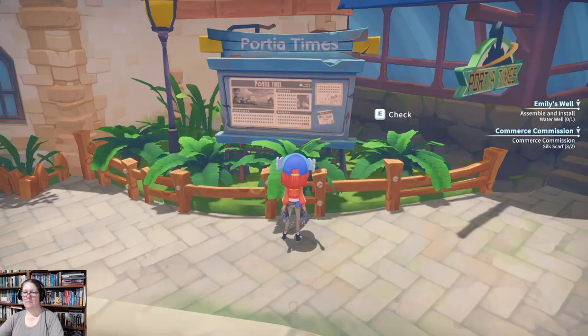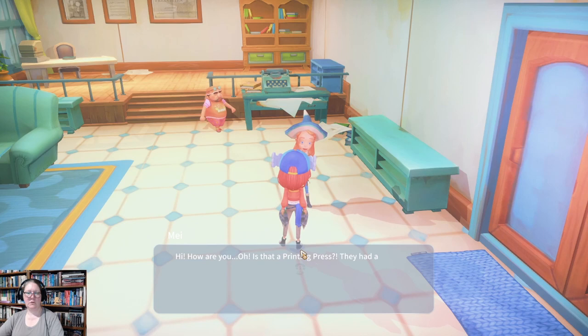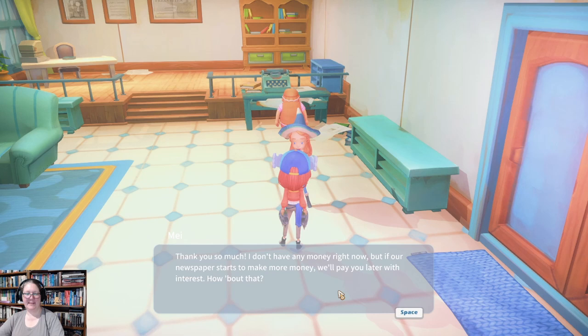Who helps? Is that a printing press? They had a bunch of them in the Atara office — I can't believe we're going to have one in our office! That is pretty much what we're doing. 'I don't have any money right now, but if our newspaper starts making more money we'll pay you later with interest.' Or you could just say thanks and get on with it. Doing all kinds of favours today — it is what we do.